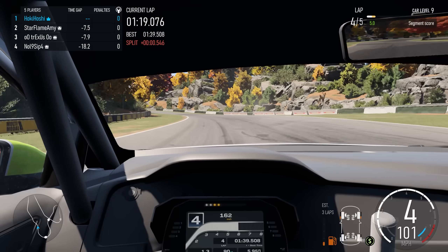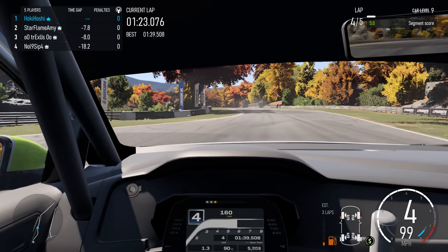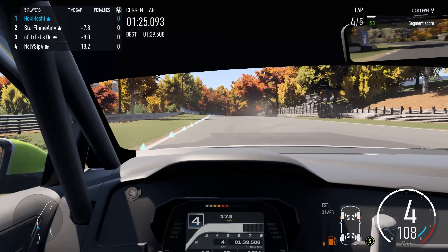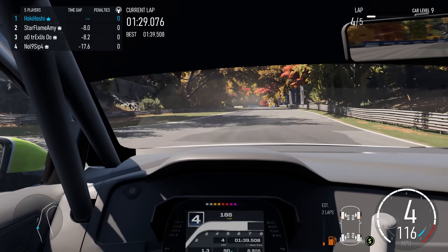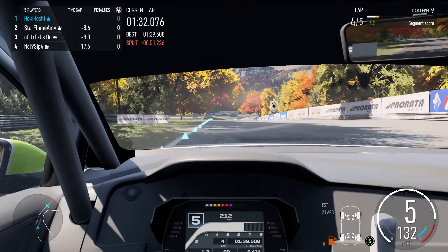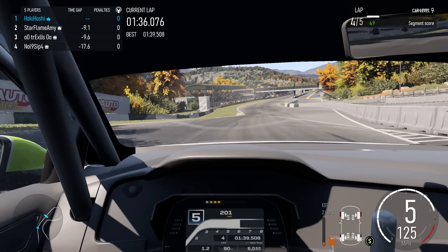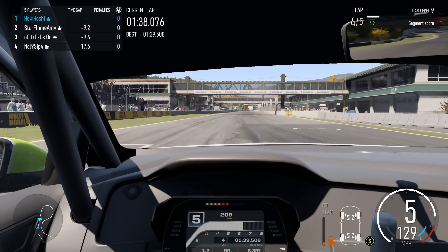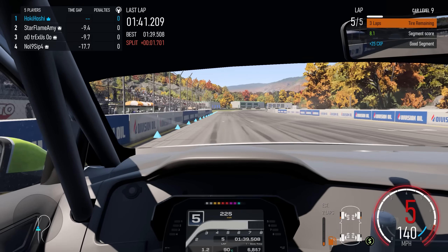You want to end your sessions with maybe about a third to a quarter of the tire bar left at the least. Anything lower than that and you're going to be killing your lap times on most courses. If you want to save your tire health, brake smoother, don't run up onto the curb so much, and be gentle with your steering input. Over-rotating your steering wheel in corners murders your tires. And don't forget to switch to soft tires in Rivals — one little adjustment you can make to be faster than the rest.